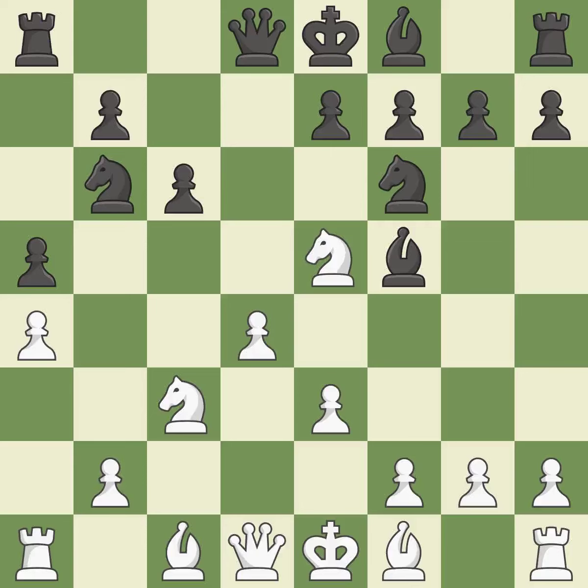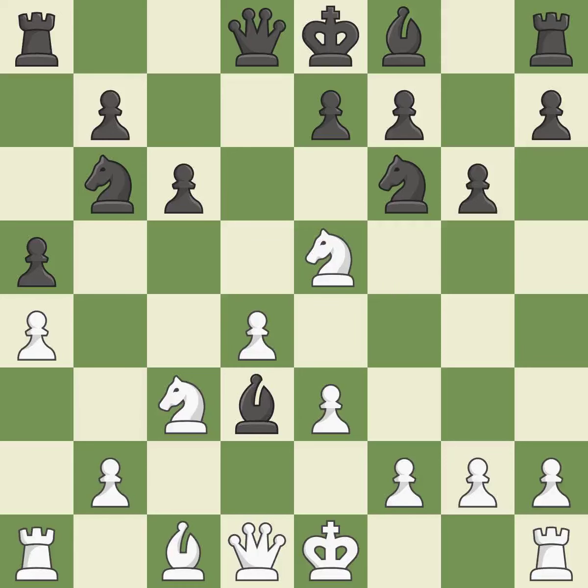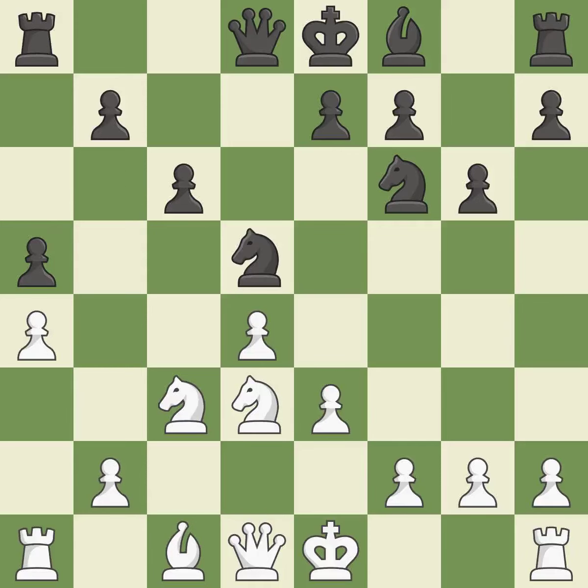The bishop is prepared to grow into a functional square. It is the final book action; this prepares the bishop for development. This offers an equal trade of pieces. This threatens to kick a bishop. This prevents the opponent from castling, which generates tactical opportunities by keeping the king in the center. Recaptures. This ignores an opportunity to develop a bishop by placing it on the long diagonal — it is an inaccuracy.